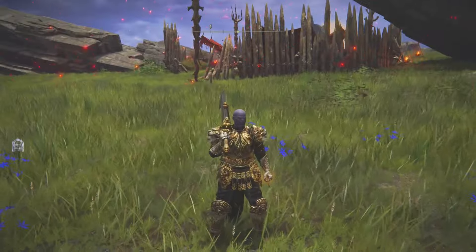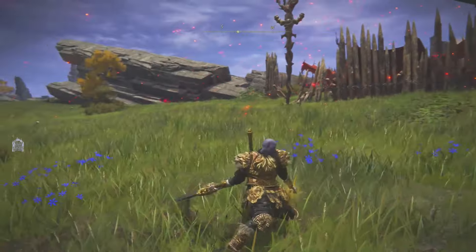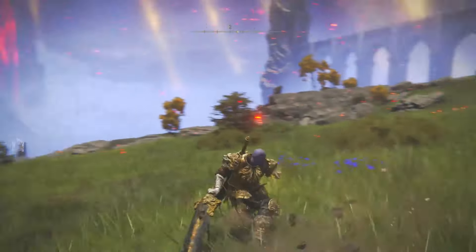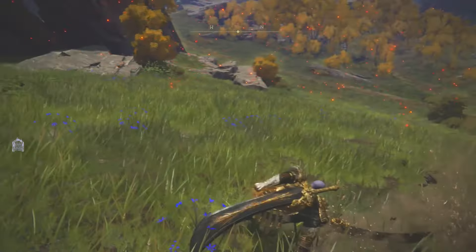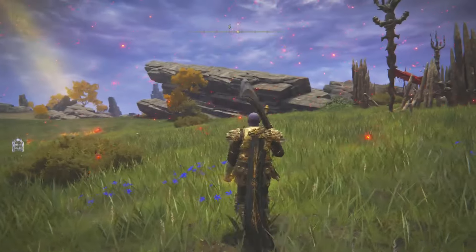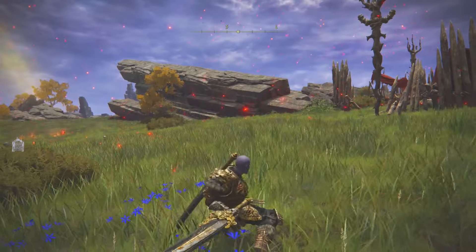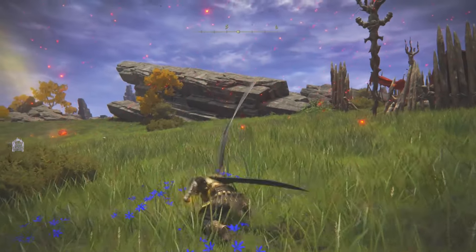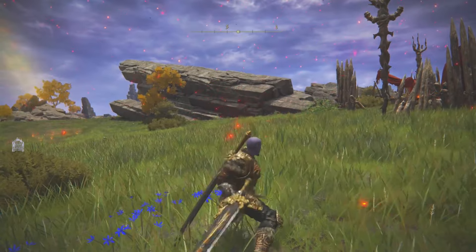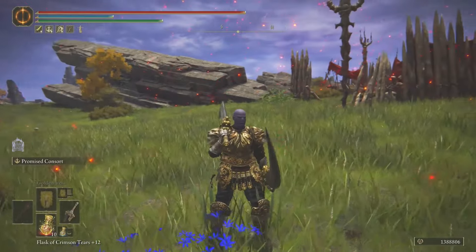We have a basic attack — I'll show you the basic attack with the R1 button. We also have a heavy attack, charging it up with the right trigger. You can dual wield it and it will bring both swords out, which is really cool.